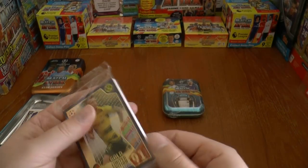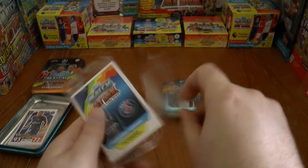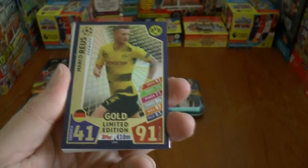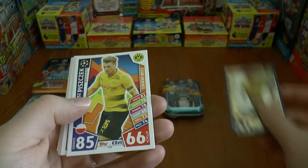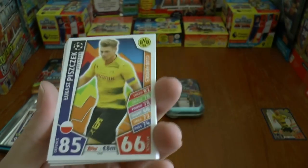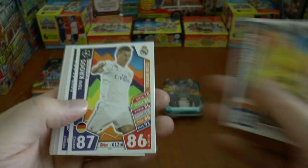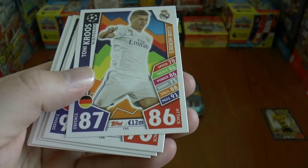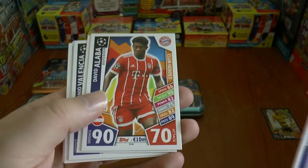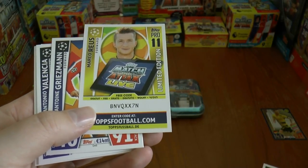Underneath there are the club heroes in this pack. So as mentioned, 41 defence, 91 attack for Marco Reus gold limited edition. Here are the club hero cards exclusive to the Mega Tin. We start with the Polish fullback Lukasz Piszczek. Then, as you can see, they're all numbered CH and then 1 to 15. We've got Toni Kroos of Real Madrid, David Alaba, and the code for Marco Reus.